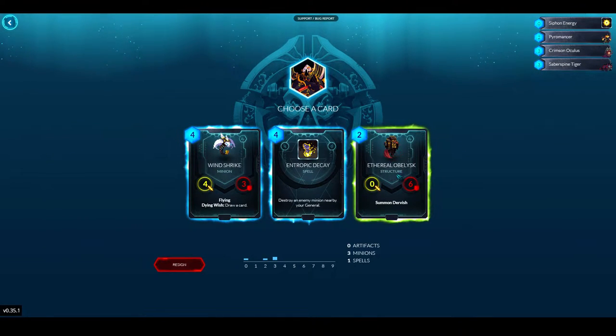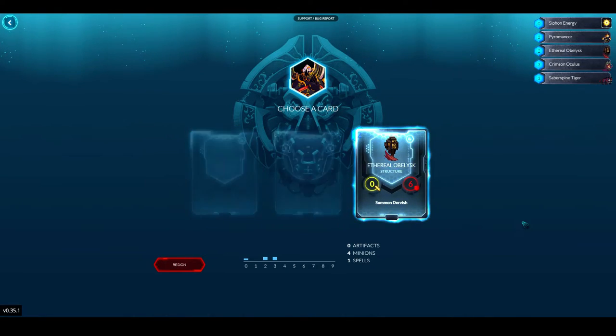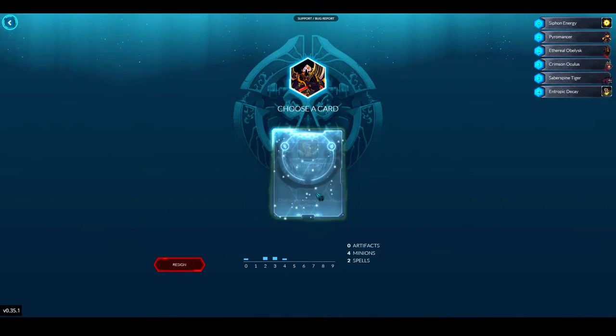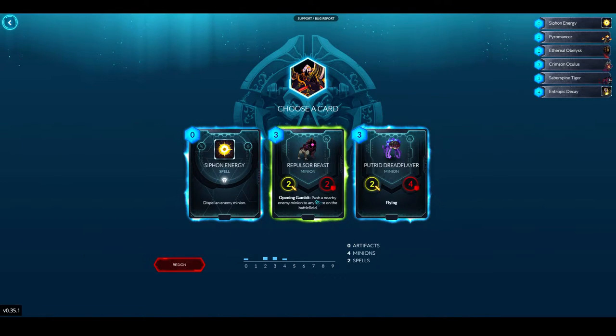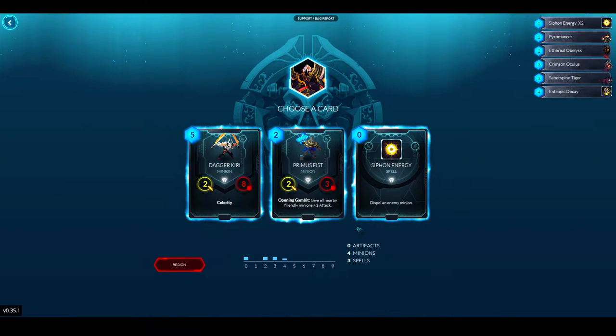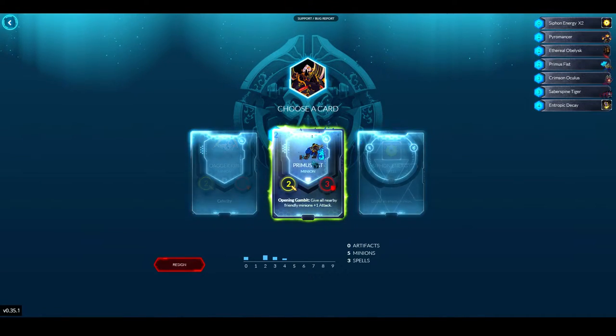Entropic Decay or Ethereal Obelisk — I want my two drops, so I'll take the Obelisk. Next: Entropic Decay, Fire Spitter, Astral Phasing. Then another Siphon Energy — I want my dispel. Repulsor Beast or Putrid Dread Flare — another Siphon Energy. I'm tempted to take a third Siphon Energy but I'll take a Primus Fist instead.